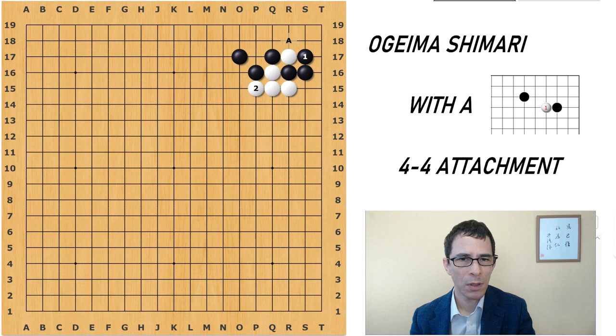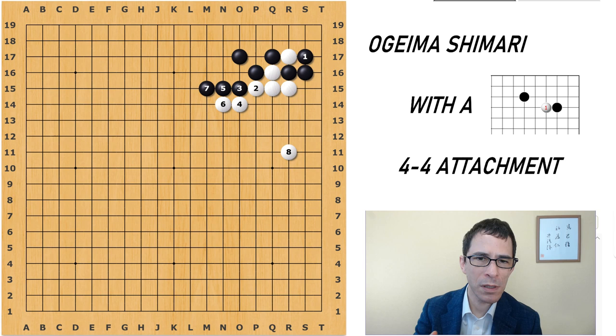It's actually more normal for Black to be playing on this side, after which White can get these forcing moves. This is the basic mechanics of this variation, and now I want to show you how it works in a board position.